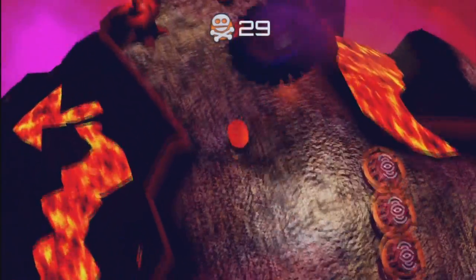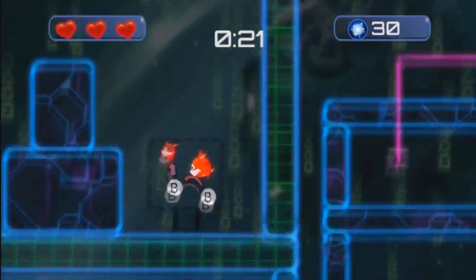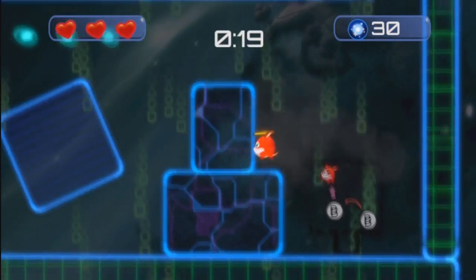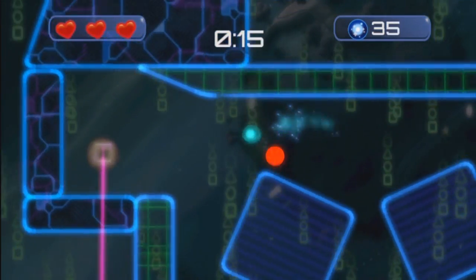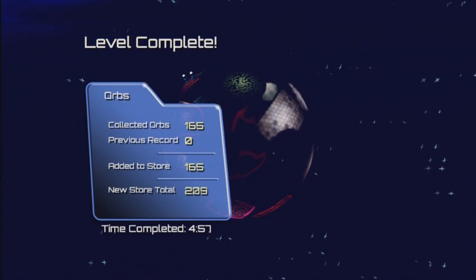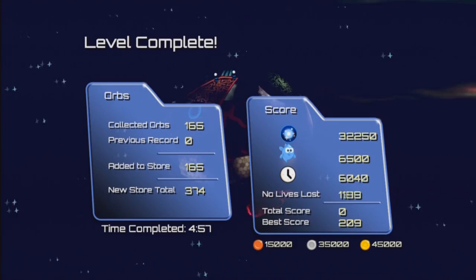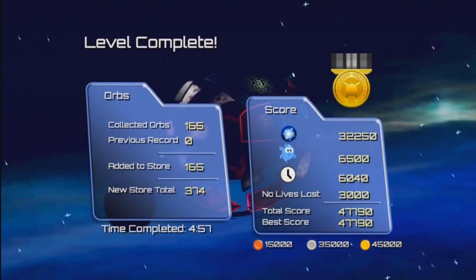You can probably blitz through Armillo in about three hours, but it's got post-game content that will extend its life beyond that. There are the aforementioned 2D platforming stages that you'll need to find hidden somewhere in the main 3D levels, and there is even a secret world for you to take a stab at. But if you're the type of person who likes to best your own scores, you can try to get the prized gold medal in each and every stage by collecting a ton of blue orbs, refraining from losing lives, and finishing in a timely manner.